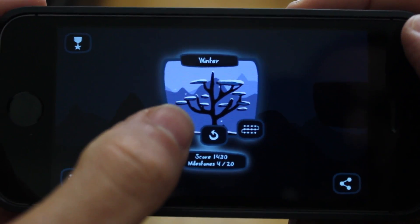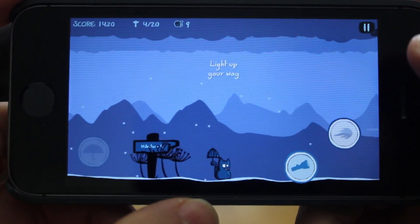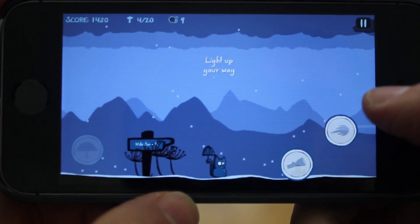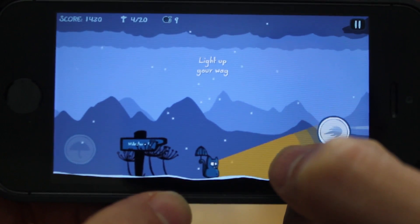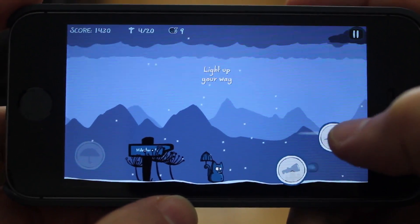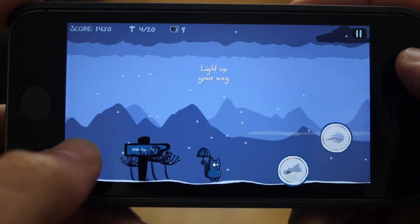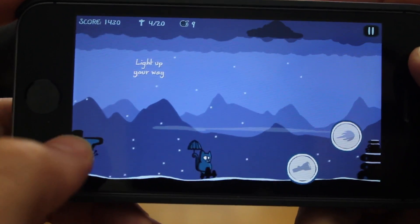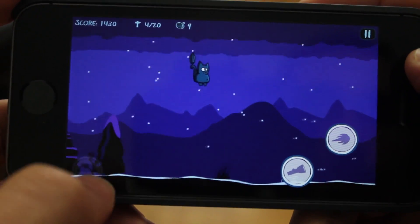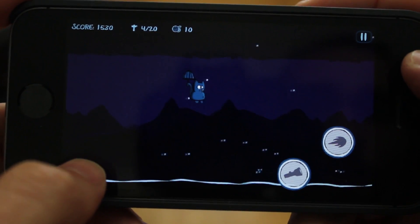Simply tap the play button to jump into the game. You have controls on the left-hand side and controls on the right-hand side. On the right side you have things like flashlight and the fire button, which allows you to take care of your enemies by shooting them down. On the left side is your main throttle control — you tap to go up and let go to go down.